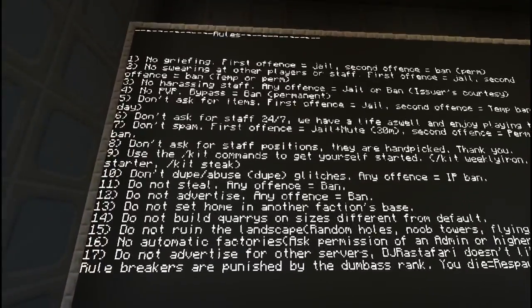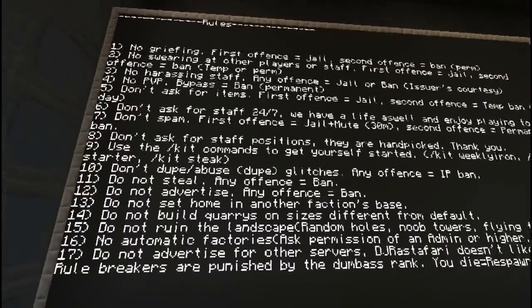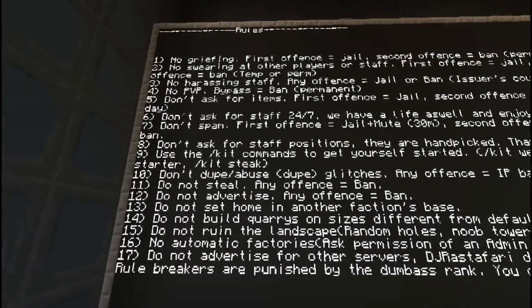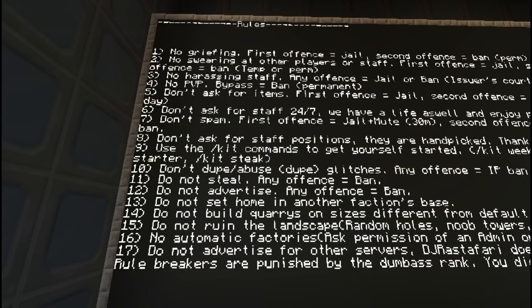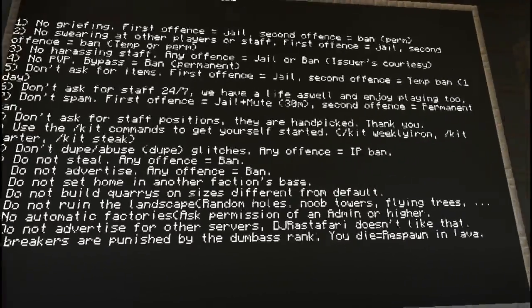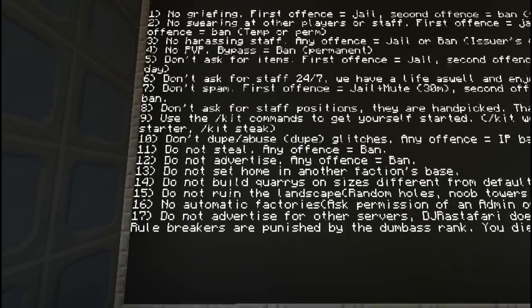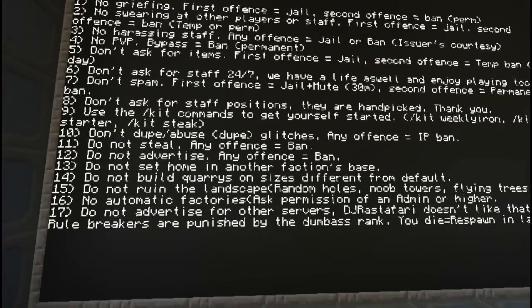No griefing, no swearing - so this is good for younger players. No harassing staff, no PvP, don't ask for items, don't ask for staff 24/7, don't spam, don't ask for staff positions. Use kit commands to get yourself started.